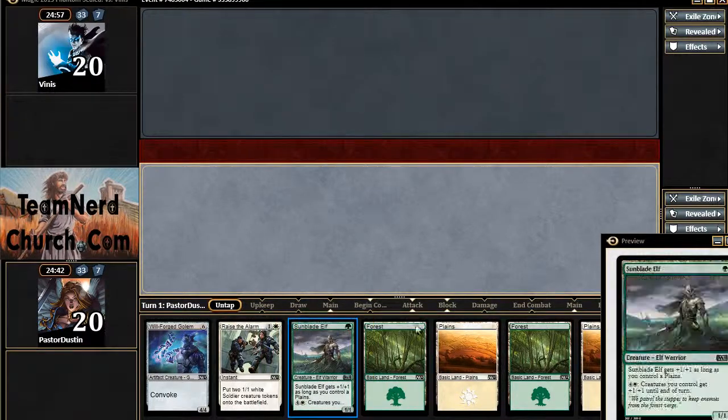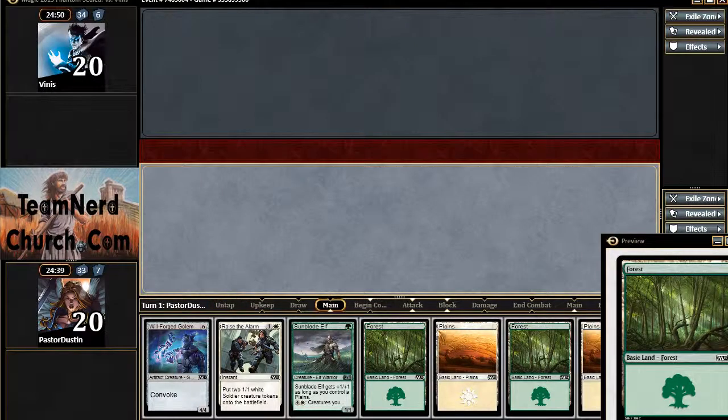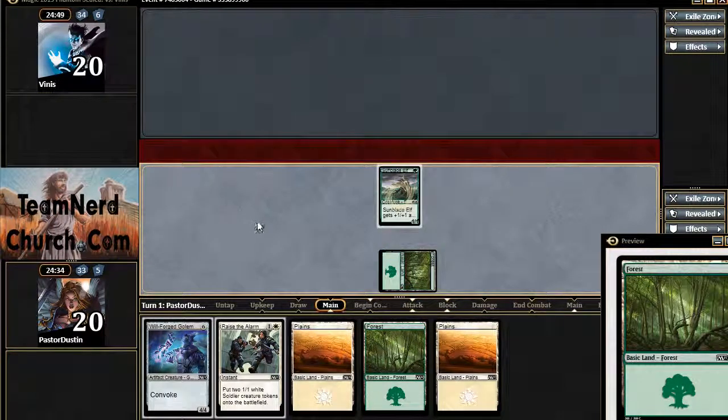With a spectacular curve, we'll see what my opponent will do. He keeps 6, so we'll be even on cards, but I'll have tempo — quite a bit of tempo.